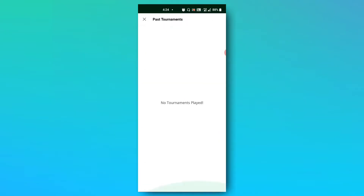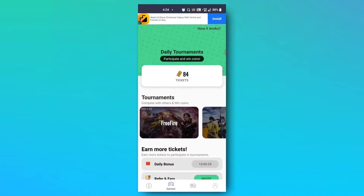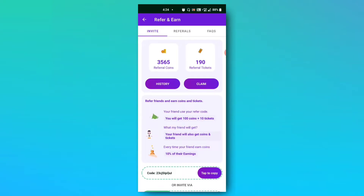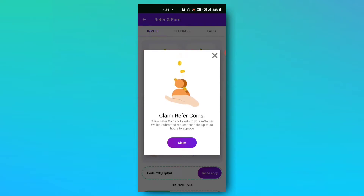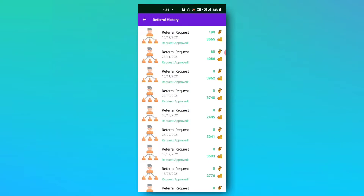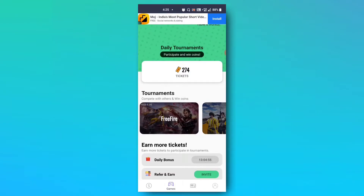You will get past tournaments. I am not going to play a tournament. You will get 84 tickets. The referral coin is $3,565 and the referral tickets are $190. Now we have to climb and get a request submitted, then approve. We can see how many tickets are available — there are 274 tickets now.